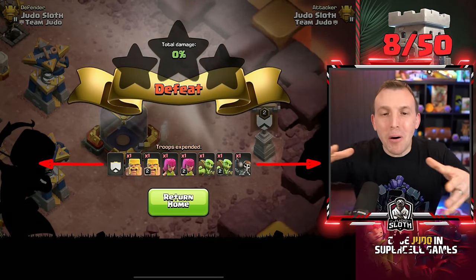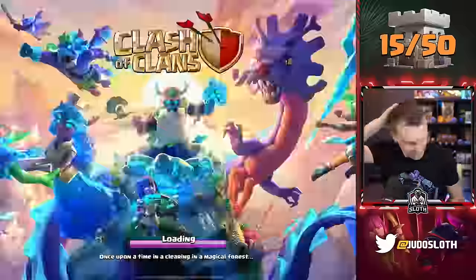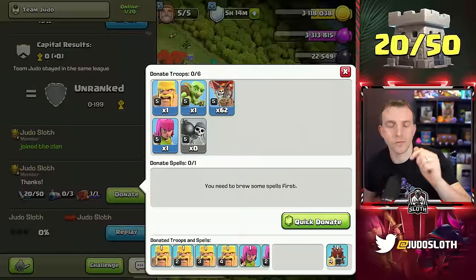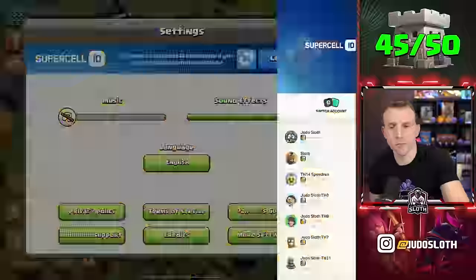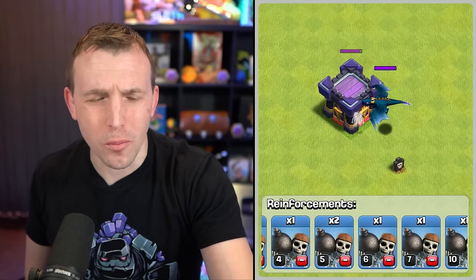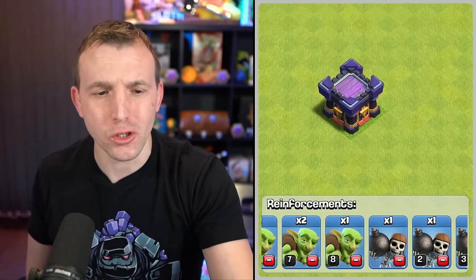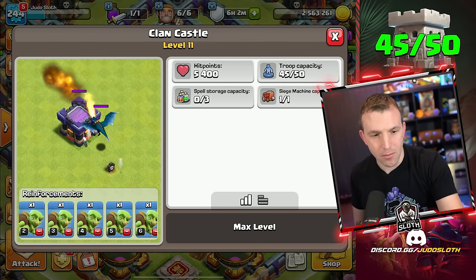How much can we push that progress bar? Can it even load all of the troops we're going to add? Once I had donated most of the troops, I had to work my magic for the last couple of levels, but that's where one of my rushed accounts came in handy. We're nearly there, but we might have to delete one of these Wallbreakers — I'm not sure if I donated one too many.